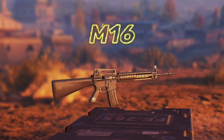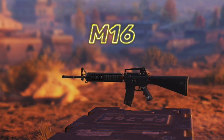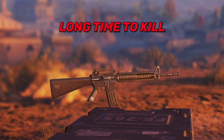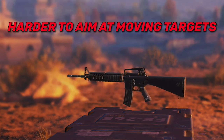In number 7, we have the M16. This gun has been an average gun since they've added it to Battle Royale. It's accurate at mid-range, but because it's a burst weapon, the time between the shots affects it badly. Not only is it the slowest at close range, but also burst makes it harder to hit moving targets.